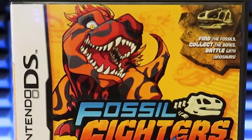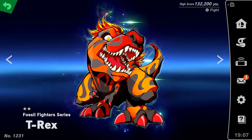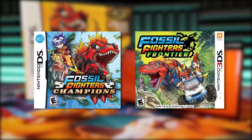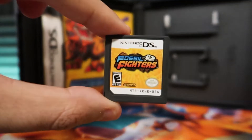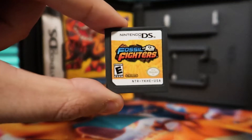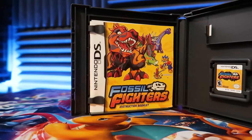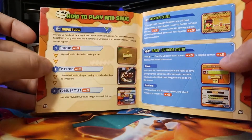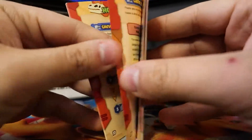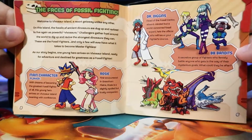Fossil Fighters. There's a good chance you might have seen this T-Rex with the Mohawk. Its most recent appearance was in Super Smash Bros Ultimate as a spirit. In total there are three Fossil Fighter games in the series, but today we'll be focused on the very first title which was released on August 10th of 2009 in North America. The cover of the case pretty much sums up what this game is about. Fossil Fighters is all about finding and digging up fossils, collecting the bones from said fossils which you can use to revive the dinosaur they belong to, which will turn them into vivasaurs and use them in battle.